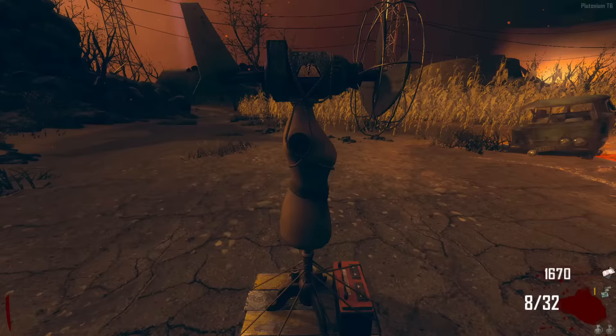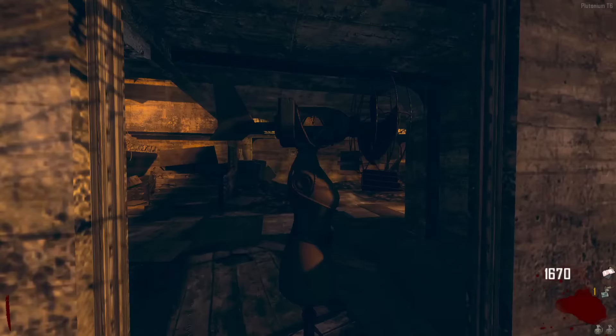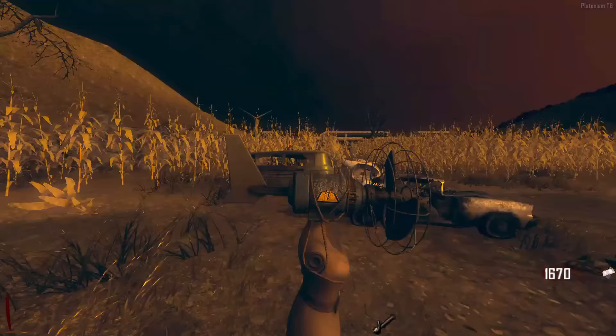We're in Nacht der Untoten, so I'll head over there. The first main step is building a jet gun, and there should be a part somewhere here. There it is. We're pretty close to the power station so I'll just run to it rather than risk another teleport.